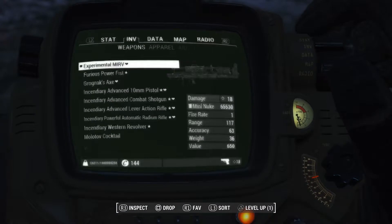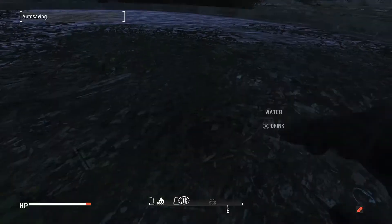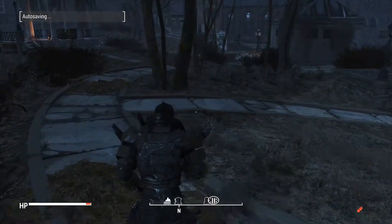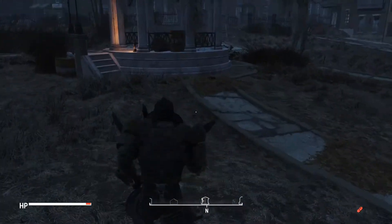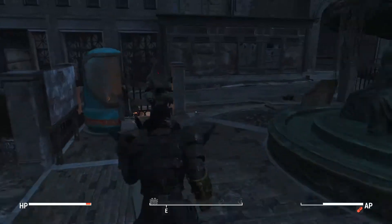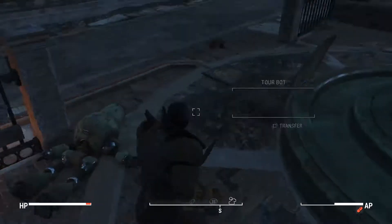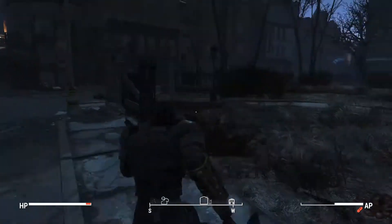If you've never seen how one of these works — which most of us have since this game's been out for a while — you put it on and then the character brings up his fist like he's gonna punch someone, because it's called a power fist. Let's test it on this guy — bam, dead instantly. Not even worried about it.